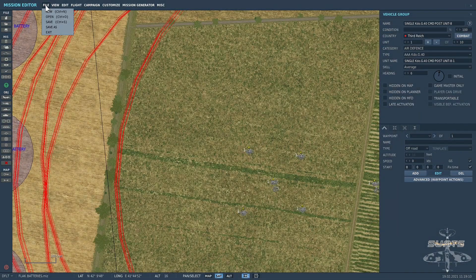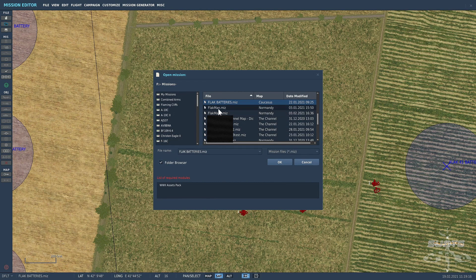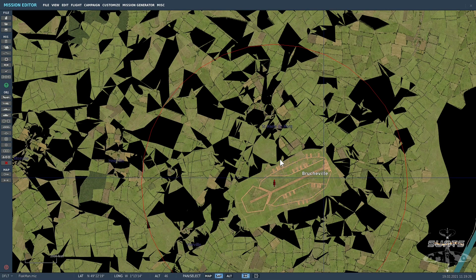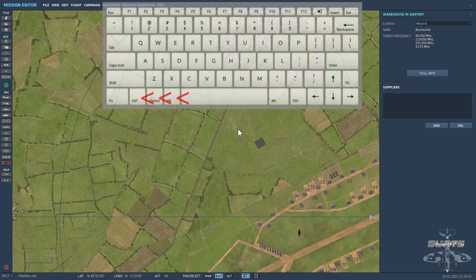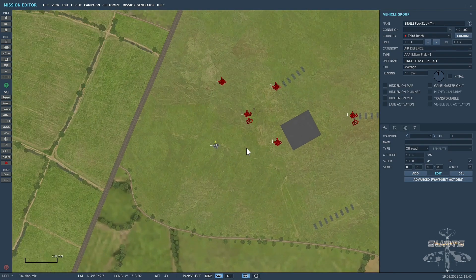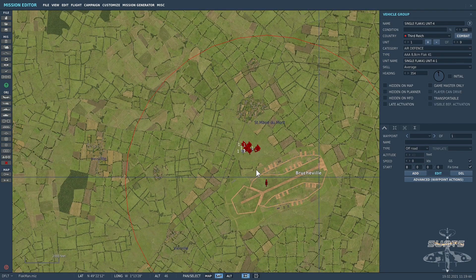Let's open a mission that we have already. I'm going to go to Flakman, and that's Normandy, which is where I wanted to paste these units. Click OK and wait for the mission to load. Now I'll click on the map and press Control and V — and there you go, it pasted the units in. So that's copying units across from one map to another.